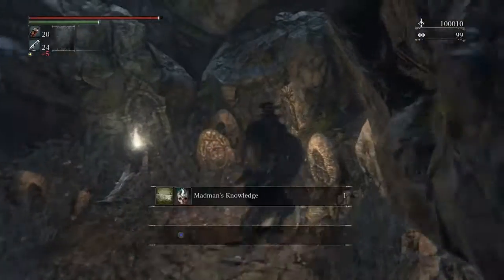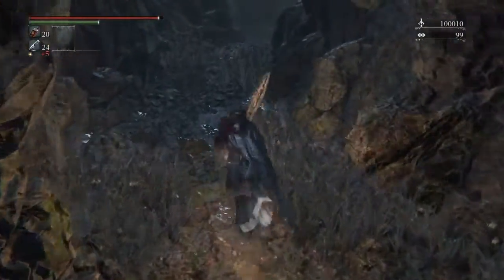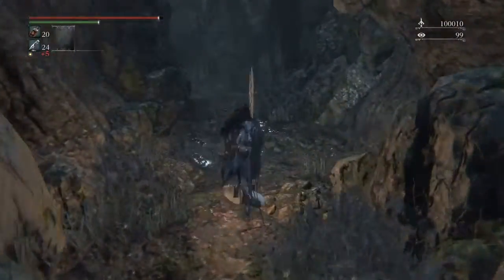There are two items here: Mad Man's Knowledge and an Adept Blood Gemstone. Nice. Let's go back running over here.